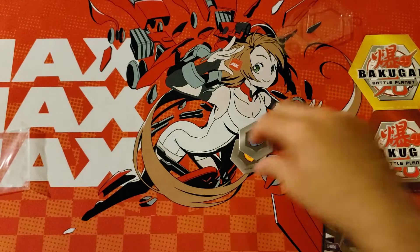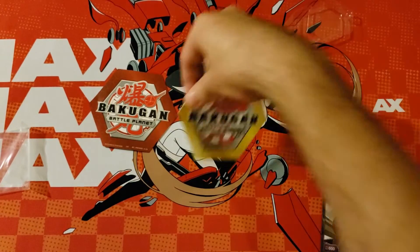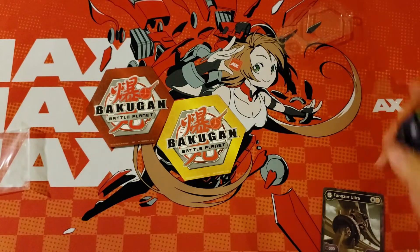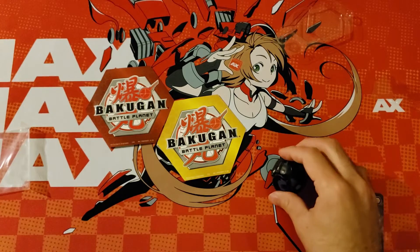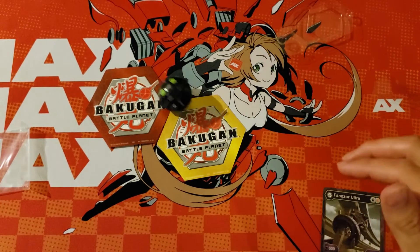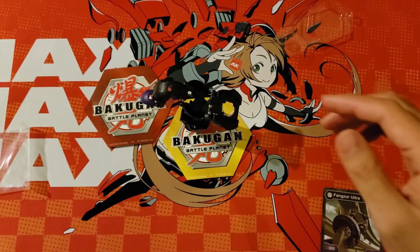I have two Dekakors right here. Let's give Fangzord a roll. As an Ultra he does have a center line to roll on, so we will roll him on that center line. Let's try that one more time. There we go.